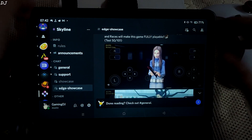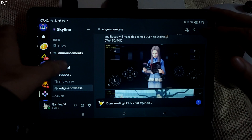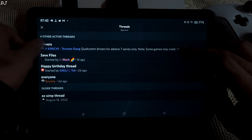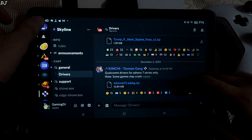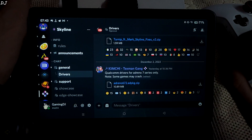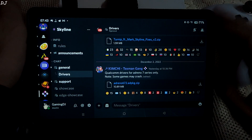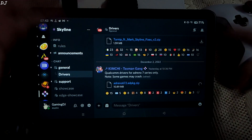Not only this — you can also obtain new custom GPU drivers from Skyline's Discord server. Just go to the general section, tap on the hash icon, and tap on drivers. Kim Chi usually uploads them. Now, these drivers only work on Adreno GPUs; they won't work on Mali GPUs. To download any driver, just tap on download — it's that simple.